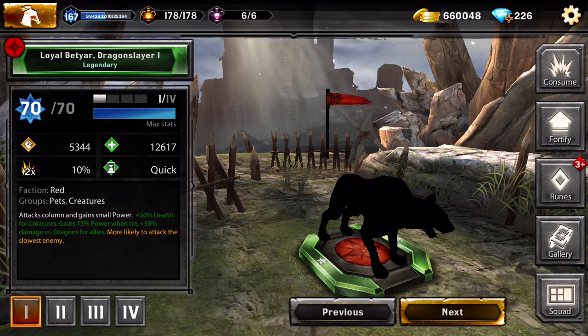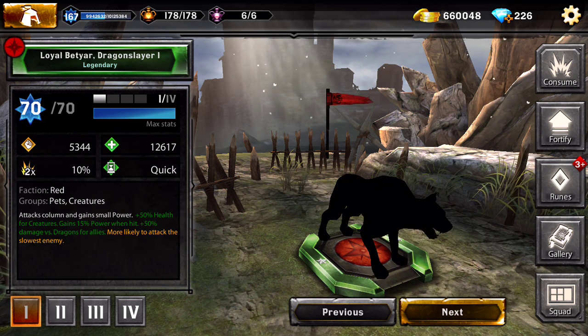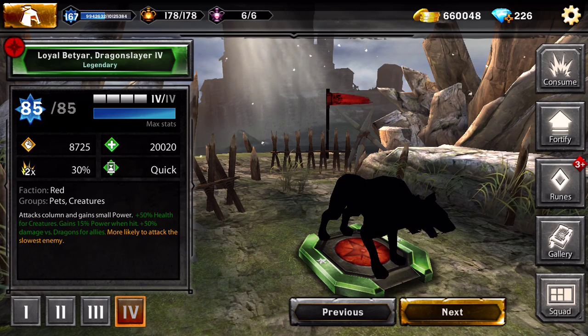Loyal Beta Dragon Slayer is a one-star dog that attacks a column and gains a small power boost, gives 50% health for creatures, and gains 15 power when hit. This is a good card to have on your creature team - it's quick and as you can see it's kind of tanky with 20,000 health, which is a lot for a quick unit.